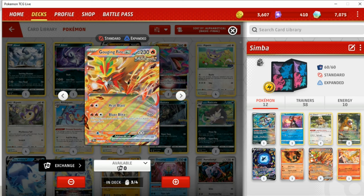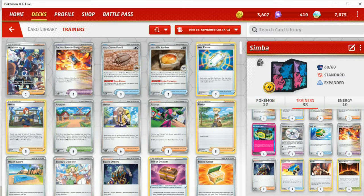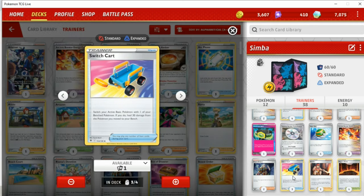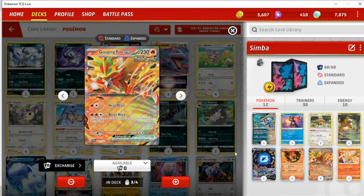The main premise of this deck: two Fire energy, Gouging Fire's Blaze Blitz does 260, and you can't use it again until it leaves the active spot, so we have to play Switching Cards. I don't actually play very many — just three copies of Switch Card — which means our opponent can Boss-stall with it. However, most players assume that because you're playing Gouging Fire they don't really Boss it, knowing you play a lot of Switching Cards, and it just so happens I personally don't.